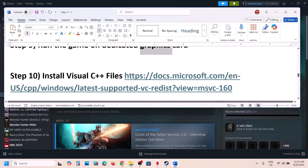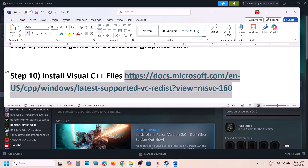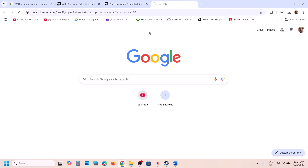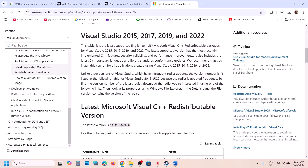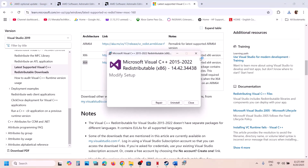The next step is to install the Visual C++ files. The link is provided in the video description — open it in a browser. It will take you to the Microsoft website where you will see Visual Studio files for 2015-2017-2019-2022. You need to install both the x86 and x64 versions.